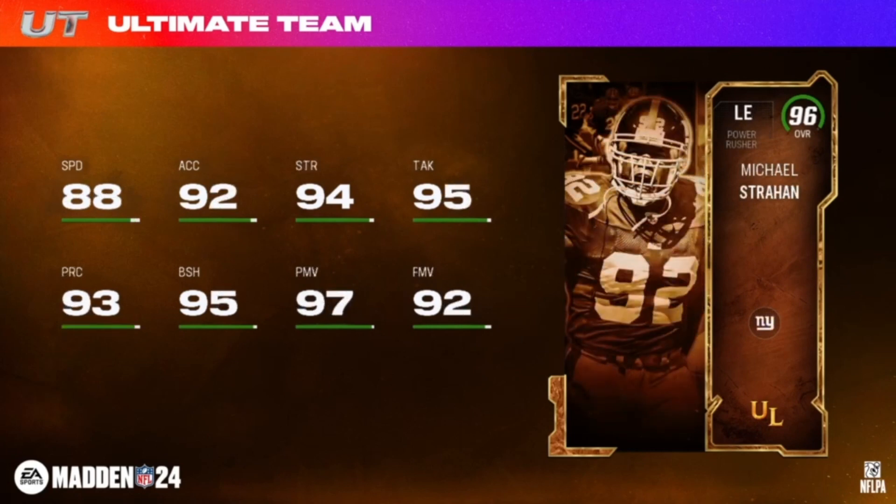Next up, Michael Strahan is getting a little upgrade — six foot five, 255 pounds, power rusher left end for the Giants. His abilities: Edge Threat Elite for 2 AP, Buy One Get One for 1 AP, and No Outsiders for 0 AP — and those are the same for both buckets.